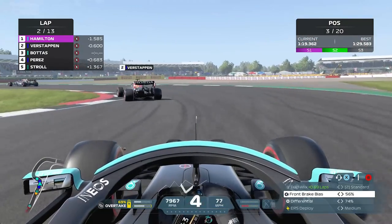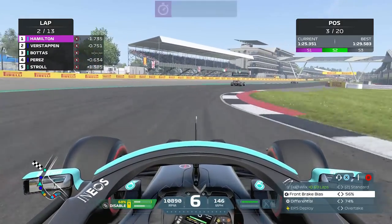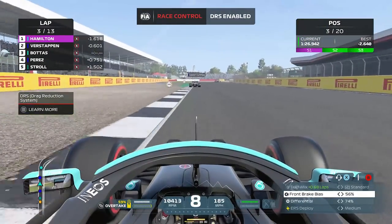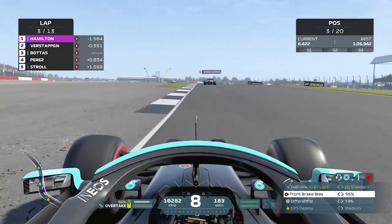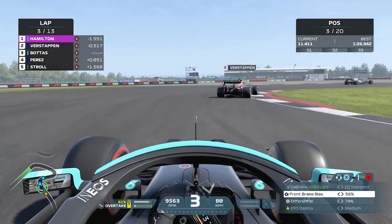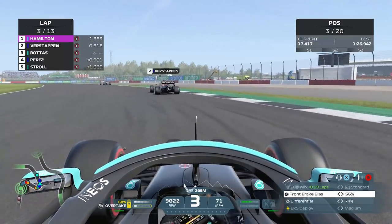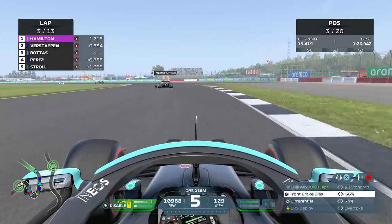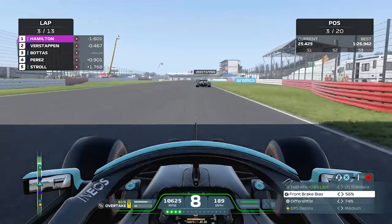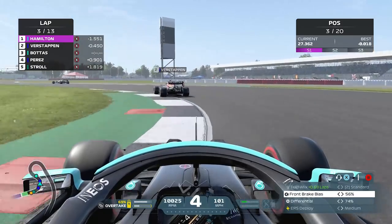They seem to have an advantage not just on the straights but also in the corners — at least for Hamilton. You can see Verstappen coming off that corner; the acceleration is just outrageous. I don't even know what lap time that was — I think it was like mid-26 or something. So far it's definitely harder than the last game, that's one thing for sure. This track on 2020 was just very, very easy, and I think Codemasters have heard that message loud and clear, because the AI on some tracks were just far, far too easy.